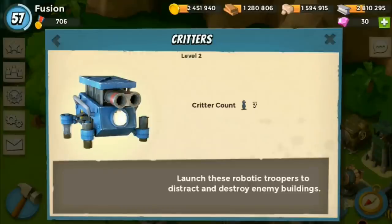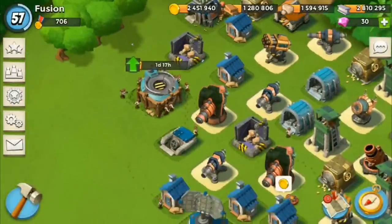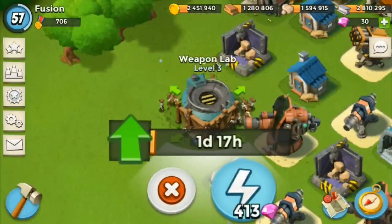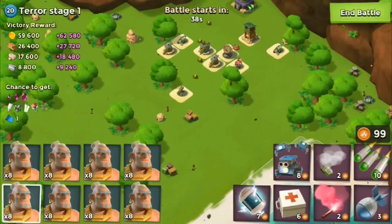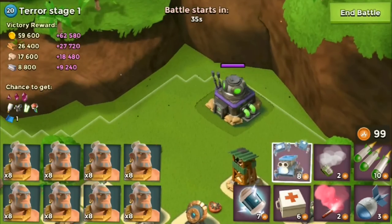I have level 2 critters going to level 3, but that doesn't matter. They're not max, so I want to see how strong these things actually are. My weapon lab is going to level 4, and once it's done, I only have one more level and then I am done with the weapon lab. I'm just going to roll right through it because I don't want to wait. The last upgrade, level 4 to 5, takes a long time — it takes 2 days, which is a lot for a building.